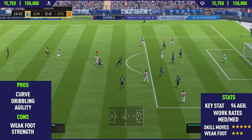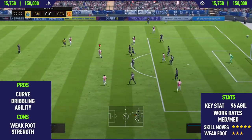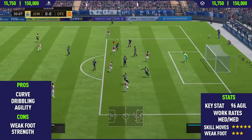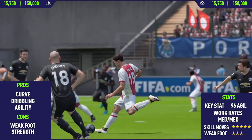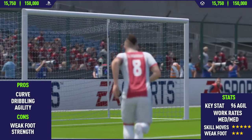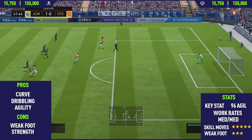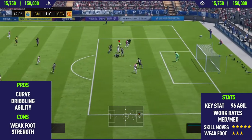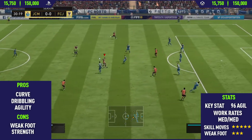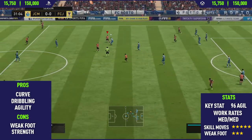For Man of the Match Marlos, the first thing I want to say is he is one of the best five-star skillers I've used this FIFA — if not the best. This guy is on par with players like Neymar. This card is just so good, and if you want to start skilling, this is probably the best card to start with because he's so easy to skill with. He's also pretty cheap, going for around 70,000 coins, though he may have dropped further in price since I recorded these clips.